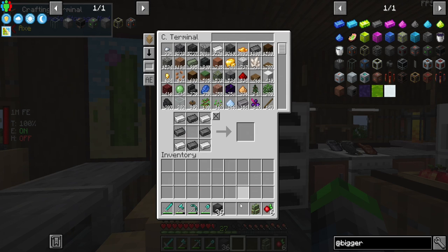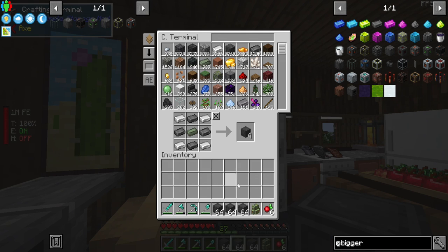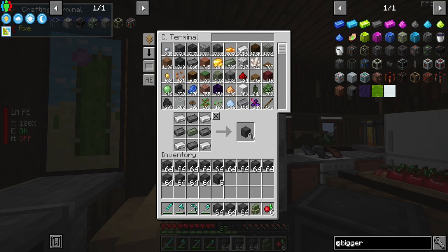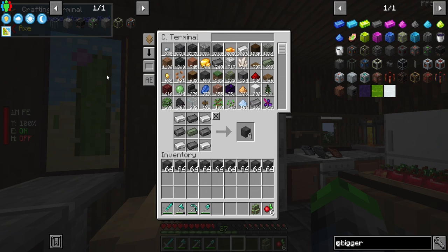We're using a different uranium for this. There we go — that's the uranium we needed. I like that it gives you four; that really makes good use of our uranium. Now we have probably too much reactor casing, which I'm not going to complain about.